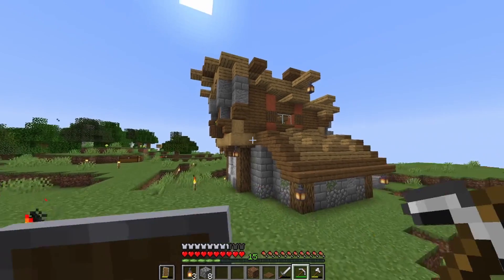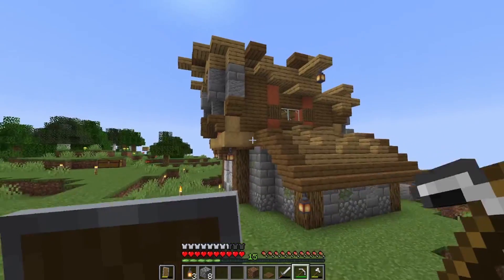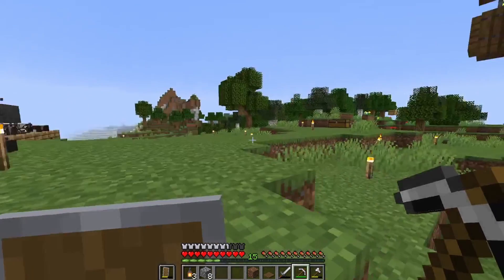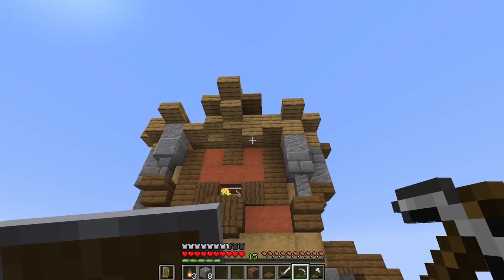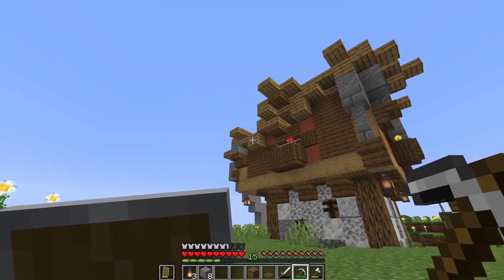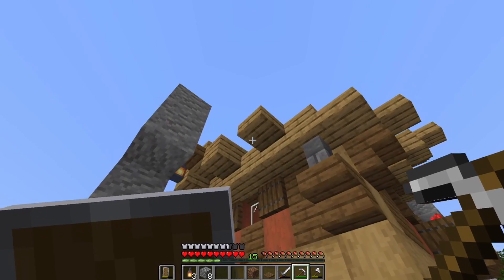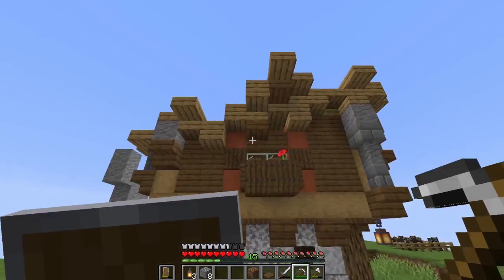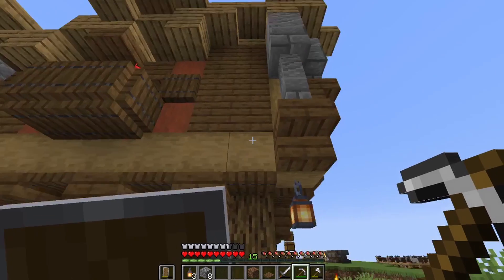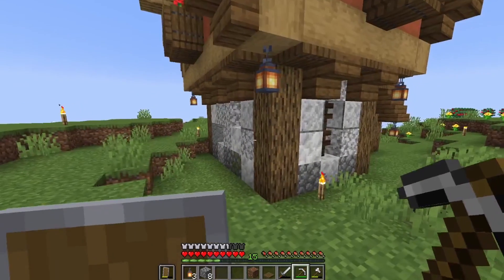Now the house is pretty much done. It's not finished because we will put some leaves around there — I will gather some right now. The roof looks pretty good; you have different slabs and all those types of wood that make it really nice to see. It's a little bit N-shaped so it looks even better. There's some wall a bit flat here — maybe I will put some leaves.